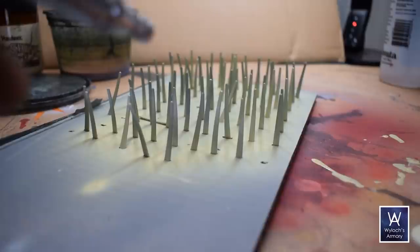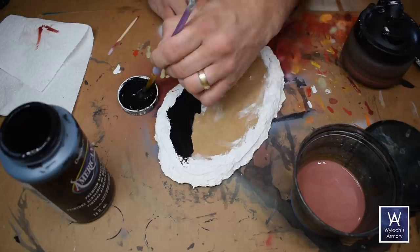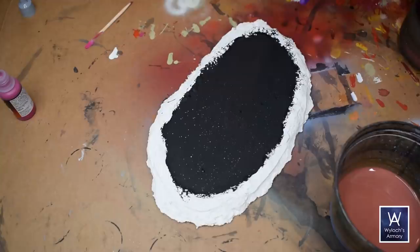Back to the base — solid black on that smooth area, just cheap acrylic craft paint for economics. And then with some white paint on a toothbrush, I flicked a star field into existence.